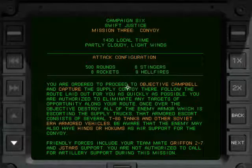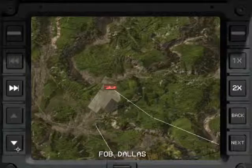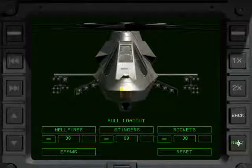Mission 3: Convoy. 14:30 local time, partly cloudy, light winds. Attack configuration with a balanced loadout. Eight rockets are going to be pretty much useless no matter what, so I'll probably replace them with something else. You are ordered to proceed to Objective Campbell and capture the supply convoy there. Follow the route laid out for you as quickly as possible. You are authorized to eliminate any targets of opportunity along your route. Once over the objective, destroy all of the enemy armor escorting the supply trucks — several T-80 tanks and other Soviet-era armored vehicles. Be aware that the enemy may also have Hinds or Hokums as air support for the convoy. Based on the briefing, I don't see any use for rockets, whereas hellfires may well end up being quite practical.